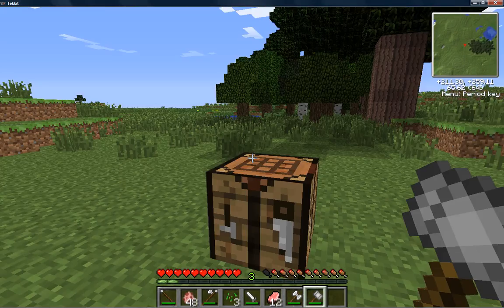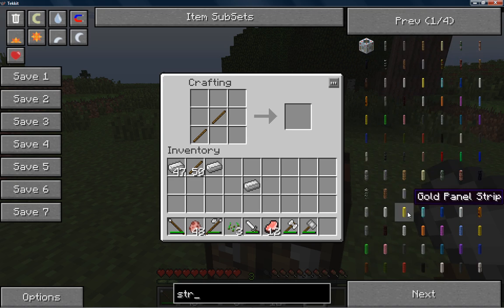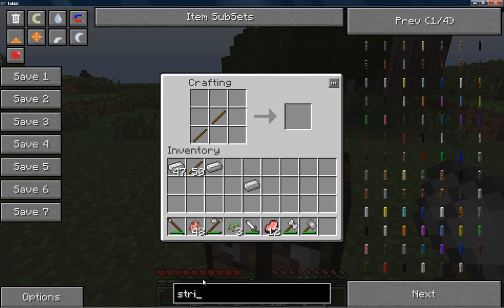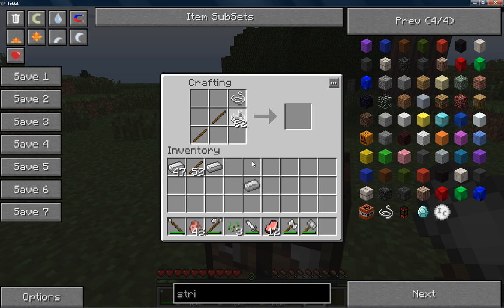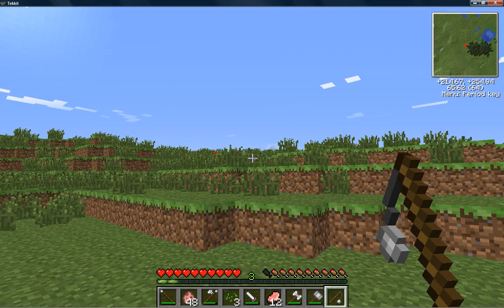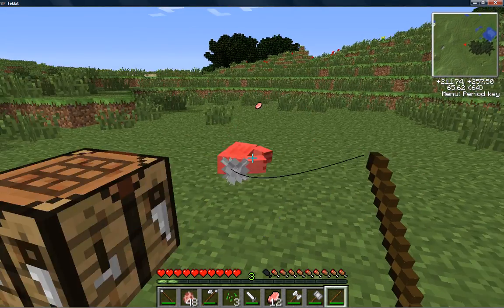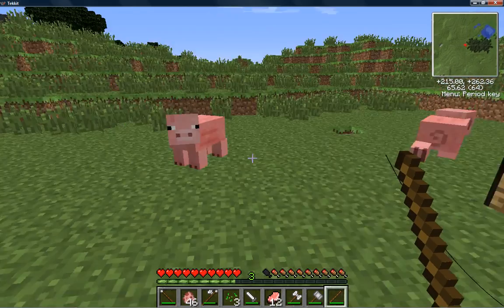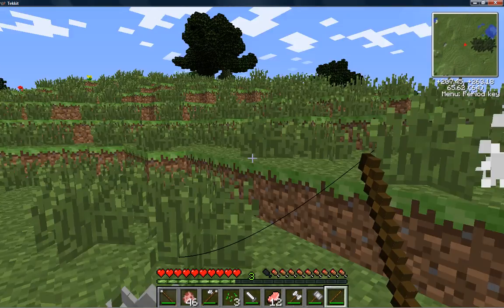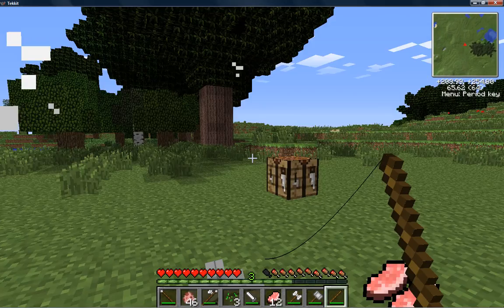The last weapon is the flail, which you need string for. You craft it with string and iron and you get a flail. What you can do with it — it's like a fishing rod — it gives you a big spiky ball of death like in real life. You just go like that and walk into stuff with it; it swings around everywhere. Really cool.